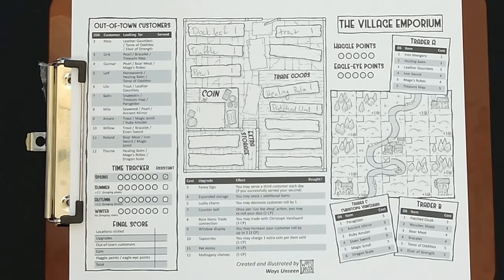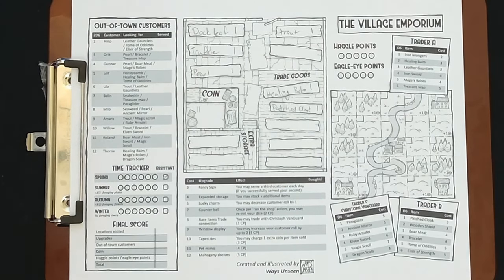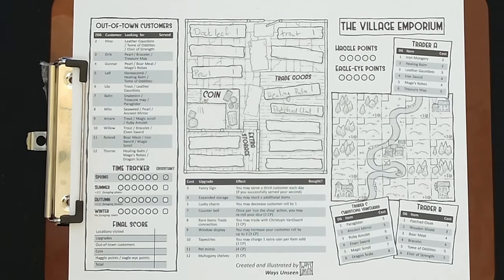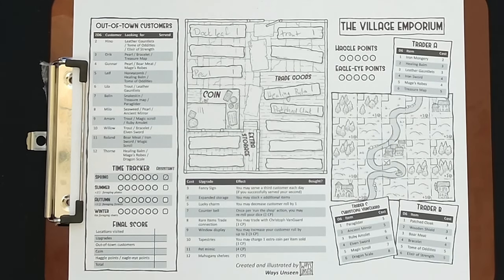Now it's the assistant's turn. We can sell to local customers or out-of-town customers — out-of-town customers want more high-end items from the traders. We roll 2d6 for local customers and get a four, which is Hilda. Hilda wants a truffle, which we have, so we sell it for one coin. Since we made a sale, we can try again and roll a seven, which is Vlad. Vlad wants a patched cloak, which we also have — selling it gives us five coins.